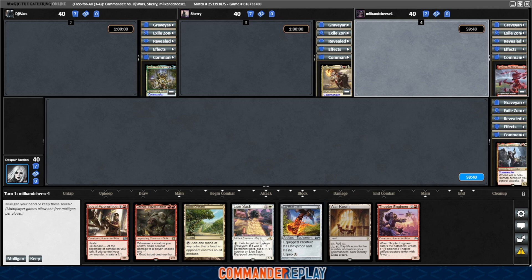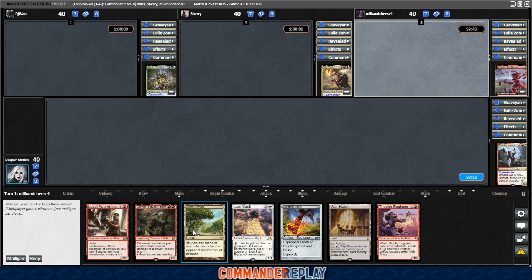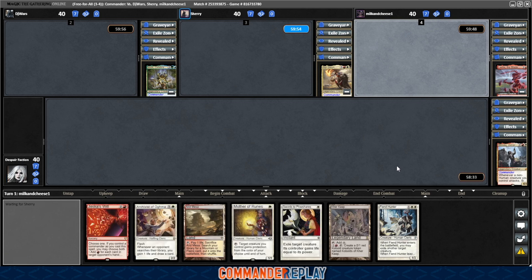Let's take a look at this opener. Oh man, if it had like one more land I'd probably keep it. Loyal Apprentice is really good, but I'm worried about the land, so I think I'm going to mulligan. That one's worse. That one is worse. Mulligan again. Probably keeping this one.